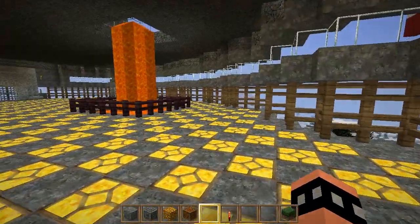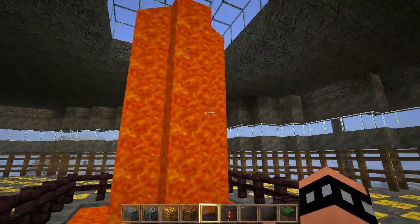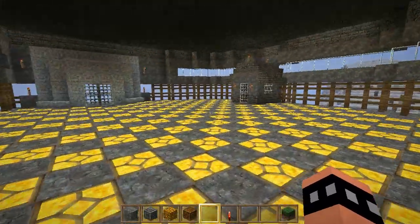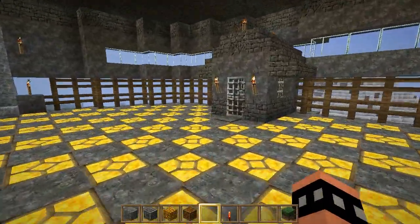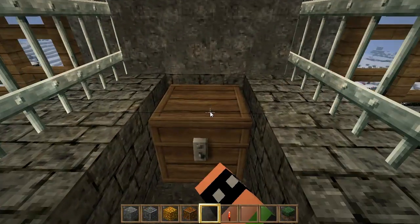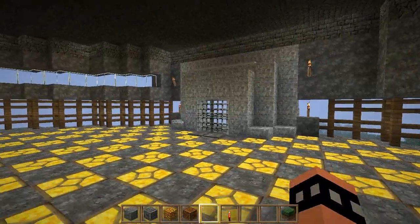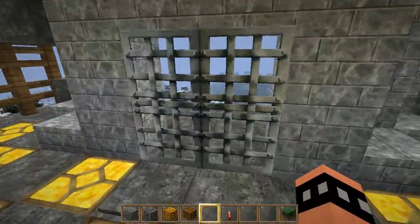This is the place where you will spawn when I get it to work. And we have here a fountain of lava and a little house inside with a chest with... Swords! I can't remember. And this is the way out.